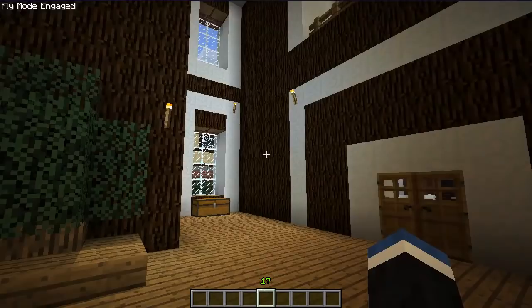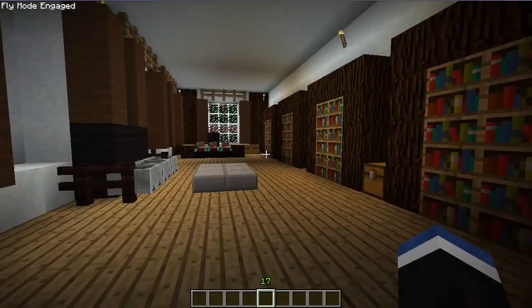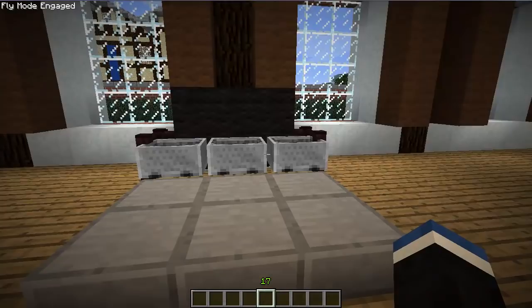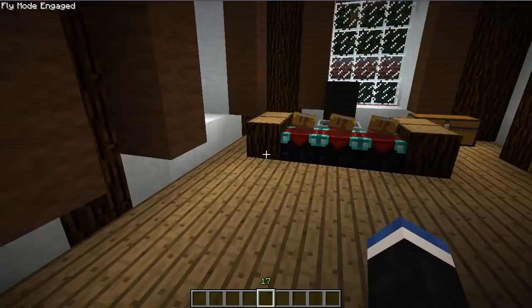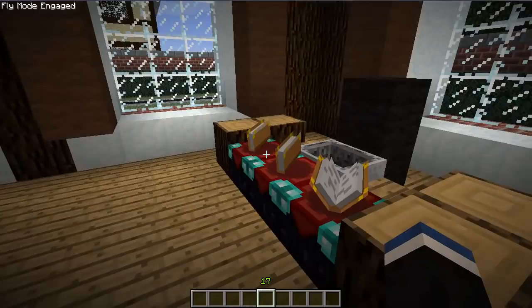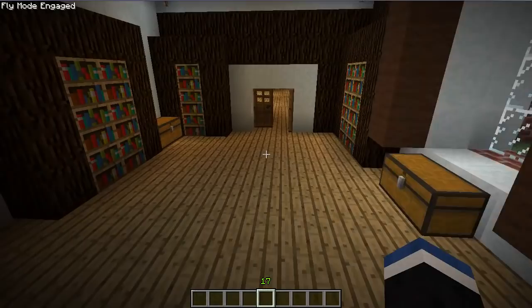So I believe this is the study of sorts. You can see that we've got some bookcases and essentially a couch, but I made it out of minecarts so you can actually sit down. That's a little office chair and some reading material. So there's a little table there, a chest of drawers or something. So that's the office type area.